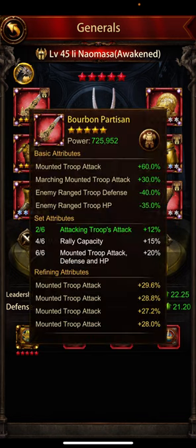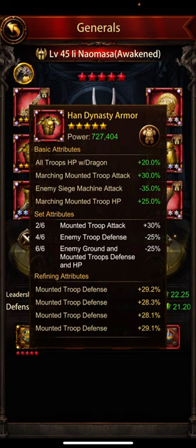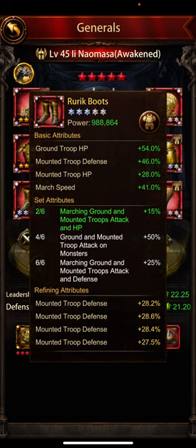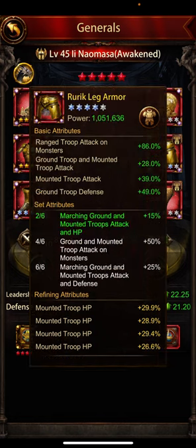This is the main cap general. The bourbon set — mine is a little more specced because I want the rally cap from the bourbon set. He doesn't have four bourbon pieces; I have gone with four bourbon for the rally cap. Hans Dynasty armor — 30% mounted attack and 20% defense and 25% troop HP, fantastic. Ruric boots — 56% defense, 28% HP. I have gone with the bourbon boots, which has mounted attack, but I want four out of six rally caps. Planet helmet — that's a no-brainer, definitely the best mounted helmet: mounted defense, HP, and attack, all three relevant.